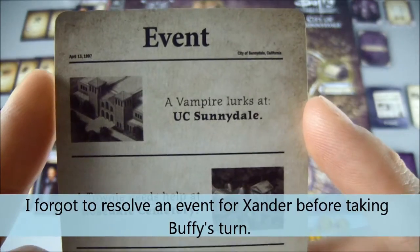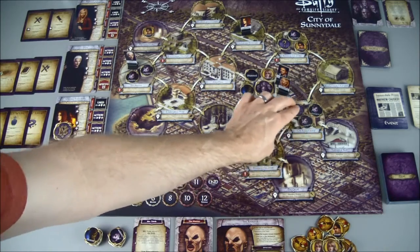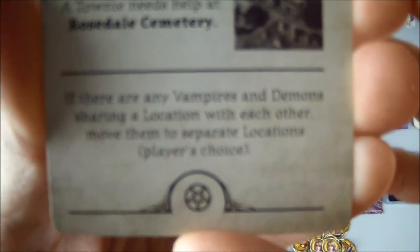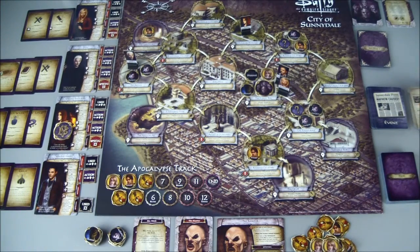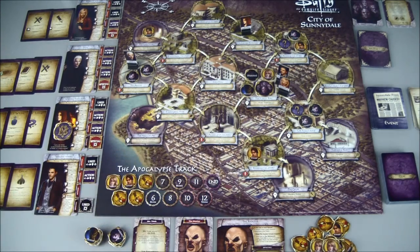We have a vampire lurking at UC Sunnydale, and a townie needs help at Rosedale Cemetery. So we've got a couple of vamps here at UC Sunnydale, and a townie at Rosedale Cemetery — that's down here in the southern part of town. If there are any vampires and demons sharing a location with each other, move them to separate locations — player's choice. I think the only place I have a vamp and a demon together is right here at the Magic Box. But I don't think they're going to split up because the vampire is stunned, and stunned enemies — it's kind of like they're not even there as far as applications in the game.